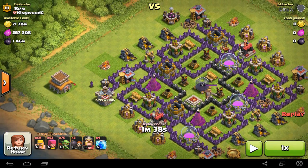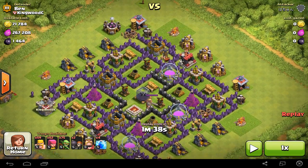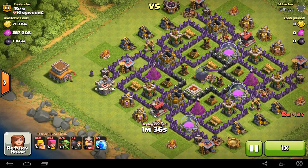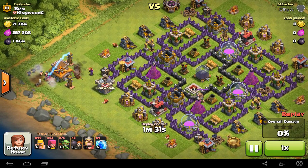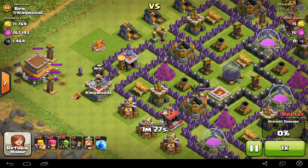Alright, so here we are. We are being attacked by that guy in the top right corner, and my base looks like pretty much a free snipe. He's got a barge composition with some goblins, wallbreakers, and lightning spells. So he starts out, drops a few barbarians - they immediately get blown up in spring traps. Some more go in, they get fried by Teslas. Now all the bombs are going out, skeleton traps. It's basically mayhem in my Town Hall.